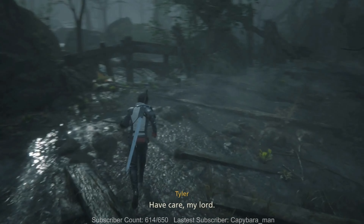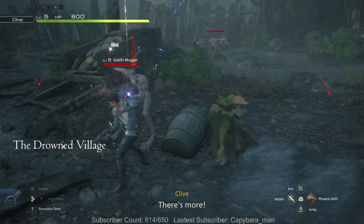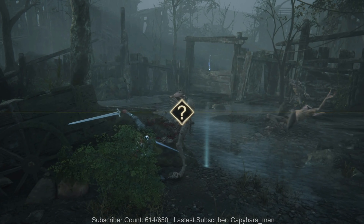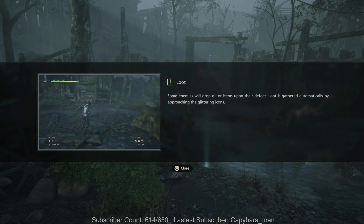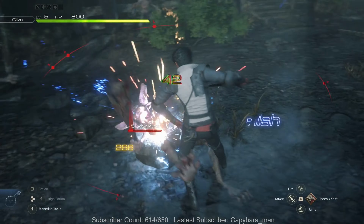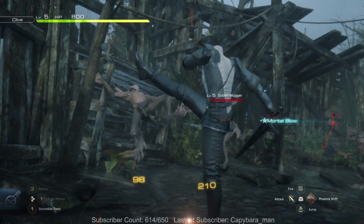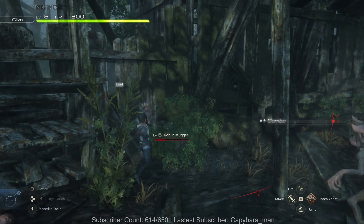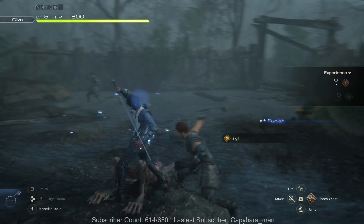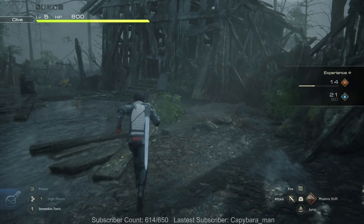Welcome to Stillwind, care my lord. All right, a little more grouping of goblins here. There's that magic burst we were talking about. Loot: somebody means will drop killer items upon their defeat, loot gathered automatically by approaching the glittering icons. Easy enough so far in the combat, but these are the very very beginning.